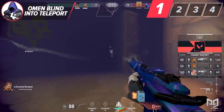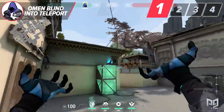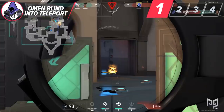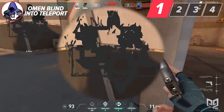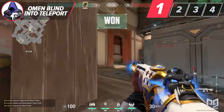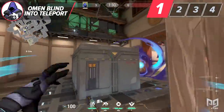Look for spots where you can blind down lanes or enclosed spaces. Besides that, I want to highlight how effective this blind can be while coupling it with his teleport. Usually, Omen's teleport is fairly difficult to use aggressively without getting spotted by the enemy and killed for free. But if you use your blind first, you can often teleport behind or above them for some easy cheeky kills.